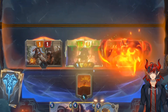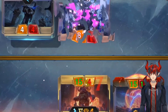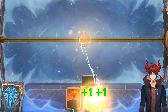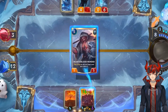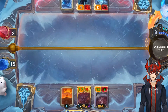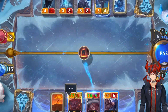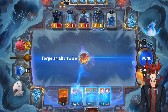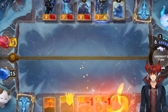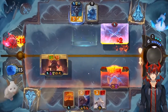He gets a scout attack so he attacks again. The Spirit of the Ram has Overwhelm — they're at three HP. With Brahm and Scargrounds synergy this is just a huge ram. They're way over-dead: minus eighteen.